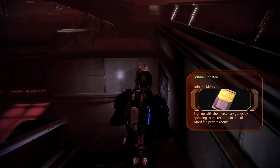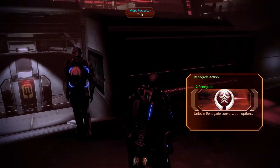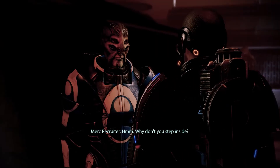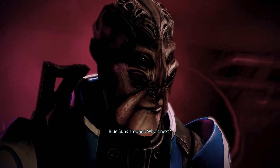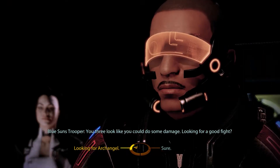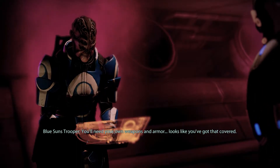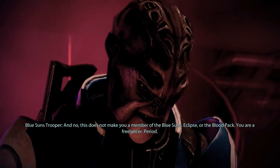I think it might be wise to go and get Archangel since he doesn't have a lot of time. I hear you're recruiting. Why don't you step inside? You'll get paid when the job's done, just like everyone else. You three look like you could do some damage. Looking for a good fight? Standard fee is 500 credits each. You get paid when the job's done. If you die, your friends don't collect your share. You'll need your own weapons and armor — looks like you got that covered. And no, this does not make you a member of the Blue Suns, Eclipse, or the Blood Pack. You are a freelancer, period. Any questions?